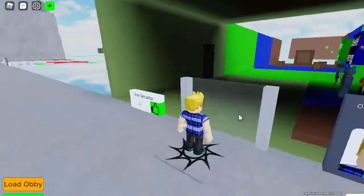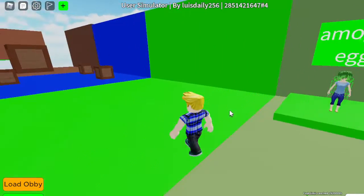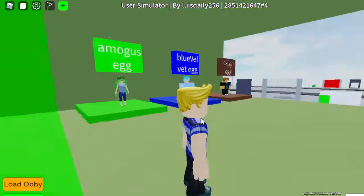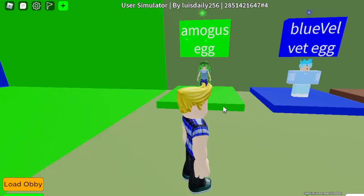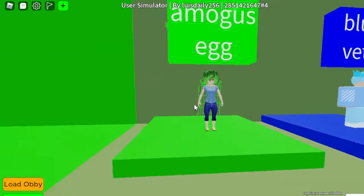I'm gonna go work on my new obby. So this is what User Simulator is. I'm also adding brand new eggs, brand new boxes, like maybe an event - something I can add, like maybe ring events, maybe hospitals and stuff. And also we're gonna get this Among Us egg.